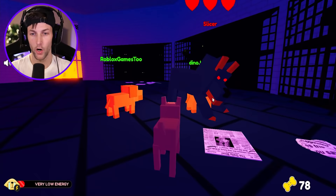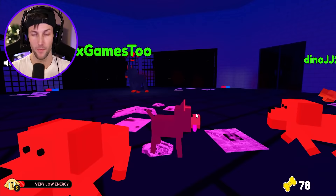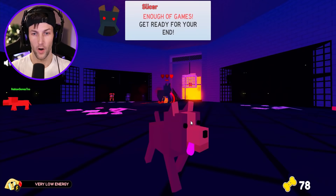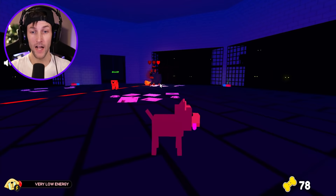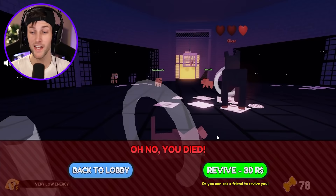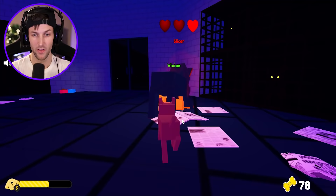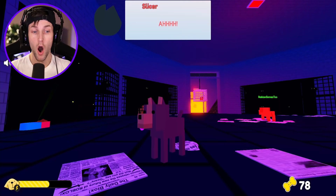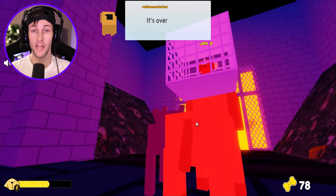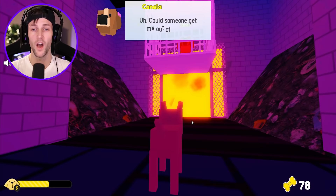We revive more players and keep attacking Slicer together. Slicer shouts, 'Stop resisting — you're not strong enough!' but we hit him again and again. He goes absolutely crazy, knocking people down. Finally, we defeat him and Slicer goes into the oven. He wasn't a real dog — he was a robot! It's over. Slicer is gone and we've got Canela back!